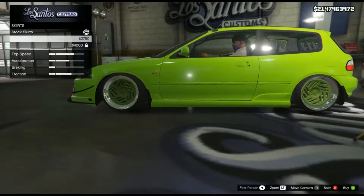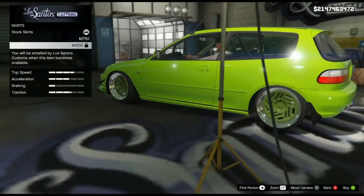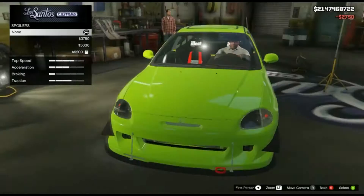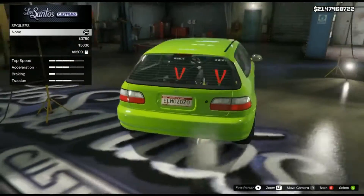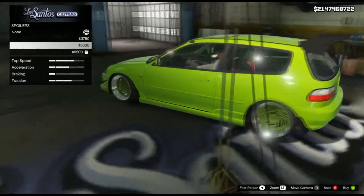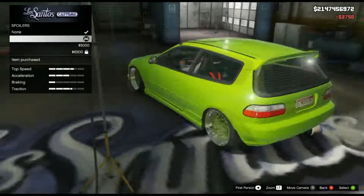We got this skirt. Okay so this is regular - the stock bumper, or stock skirt. This is one and this is two, but we don't have the option. But this one looks closer so we'll get that one. This is for spoilers. This is the first one - pretty decent. Okay, that's not necessary. That is not necessary. So we'll just go with a simple duck bill looking one.